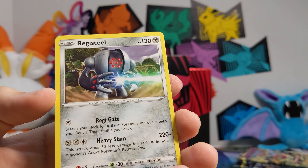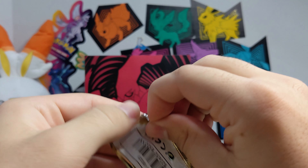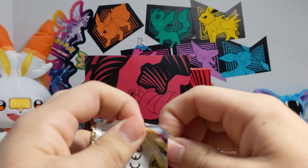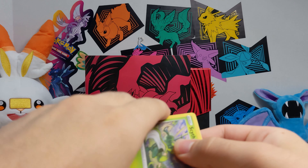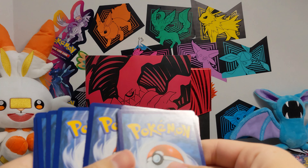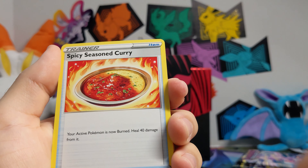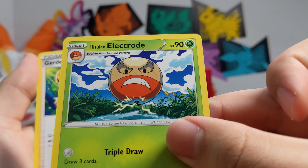Everyone say hello to Mr. Scorbunny over there and Zubat over here joining us on this opening. I'm not going to rely on my good luck charms anymore — I had Jelly and Jello in here before and literally didn't get anything in the Professor Juniper box. That thing was horrible.